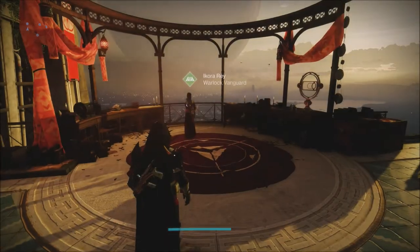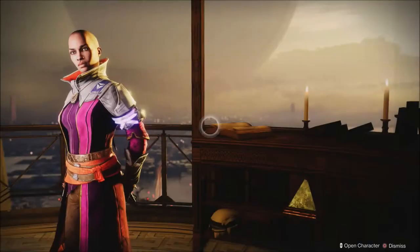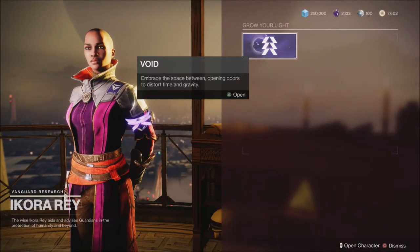The way you do this is to come to the Tower and come over to Ikora. Once you click on Ikora, she will have the option up here to grow your light.